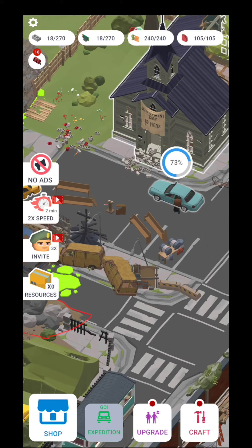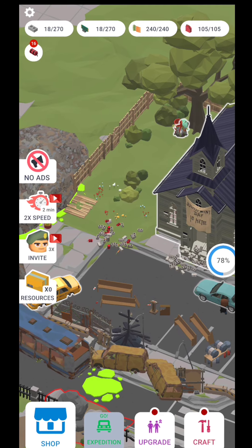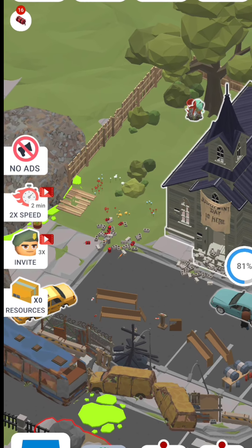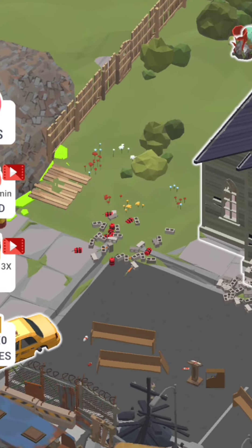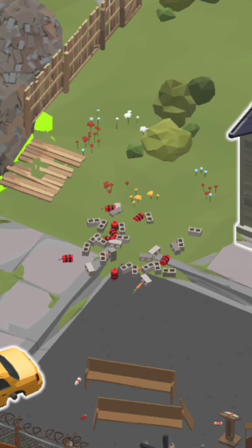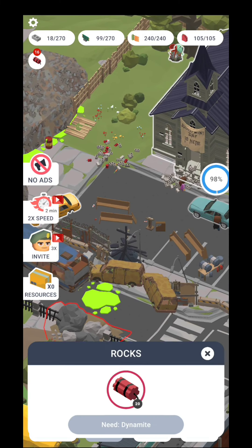As you can see, they've broken the rubbish apart and now they will go and gather the resources. Over there you can see the red dots are the dynamite, and I need 20 pieces of dynamite. Right now I have 16, and I will need 20 in order to blow the rocks and unlock this part.